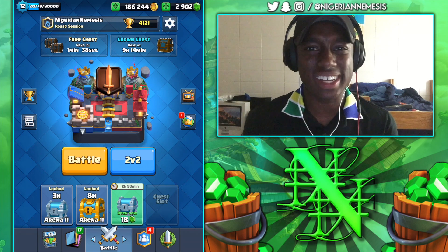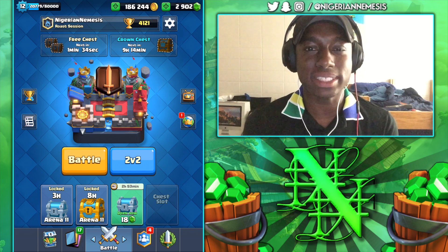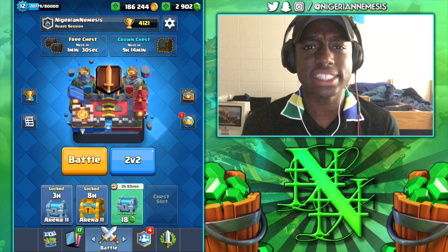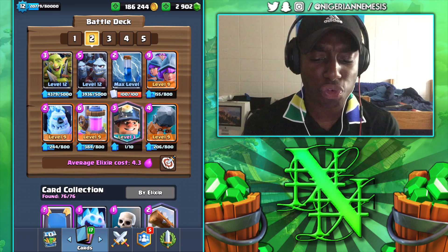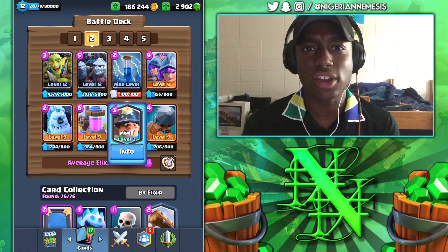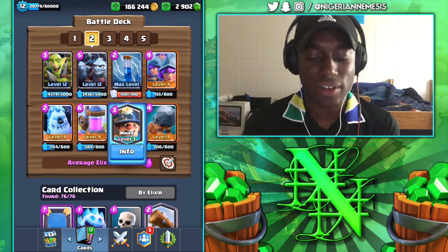Hey, what is up guys and welcome back to the Roast Session Central. I'm the Nigerian Nemesis and in today's video I'm going to show you guys a very strong Three Musketeers deck that you could be using to win some Grand Challenge matches. Here's the deck: we have the Three Musketeers as our main damage dealer, and you can always cycle through to your Miner to get a lot of chip damage off onto the towers and take down Elixir Collectors.